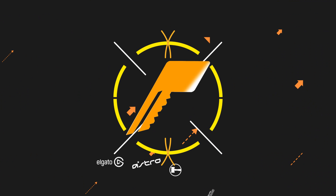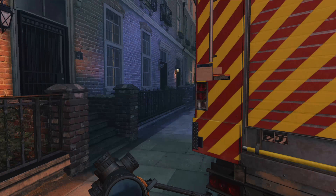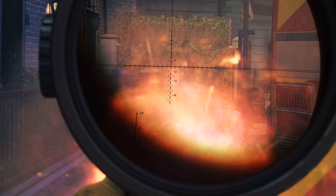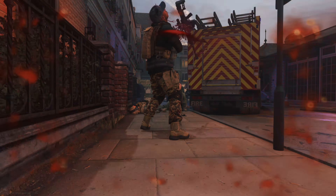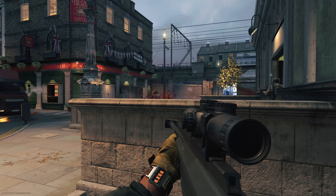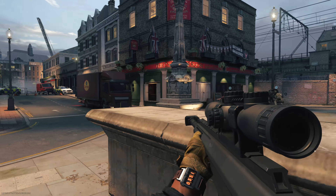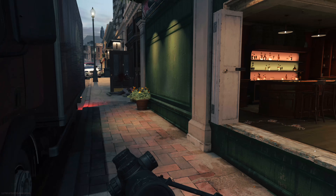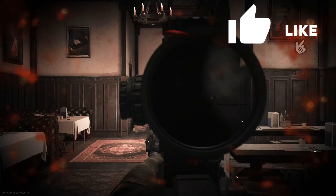Hey, what's going on guys, welcome back to the channel. Season four reloaded just rolled out on consoles and PC and we're going to talk about the patch notes because there were some really interesting weapon changes that I didn't see coming. We'll also cover bugs and glitches that have been fixed, walkthroughs of the brand new Cheshire Park map, and pretty much everything else that came with this update. Let's start with the weapon changes because some of these are pretty confusing.